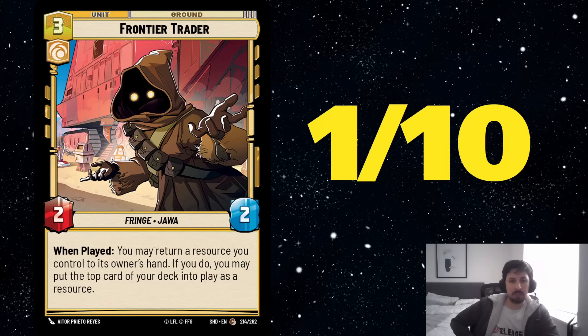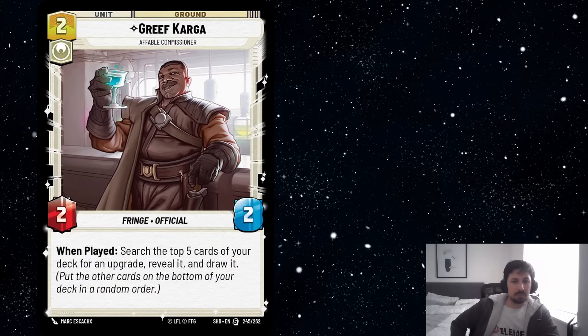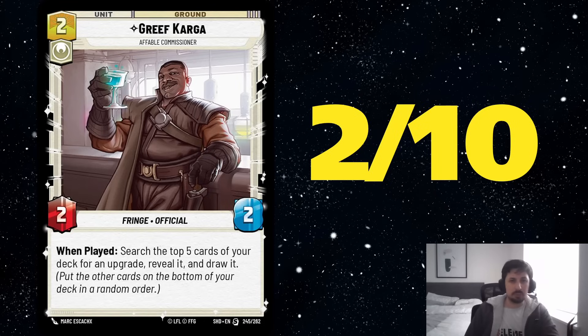Next we've got Greef Karga, which is another Mo Mothma-kind of effect that comes into play — look at the top 5 and get a card. This one is very restricted to an upgrade, so you really need to be playing a lot of upgrades to make it reliable. The 2-2 stat line is not great. If I want to grab a card more reliably, that digs much deeper for the same price and gives me 2 cards, I would rather play the Mandalorian event that costs 2 and can search the top 8 for any upgrades on a Mandalorian. I'll rate this a 2 out of 10. A 2-2 body is not very relevant in this game — as a 2-3 I would have liked it, but as a 2-2 I don't think I like it.